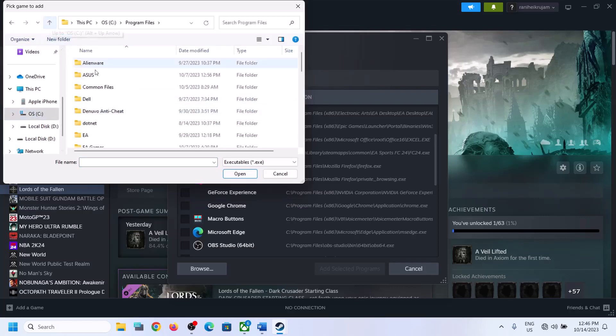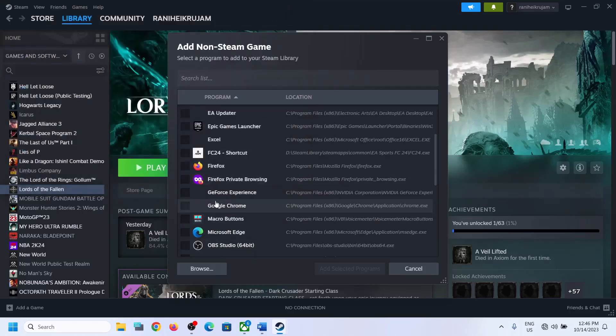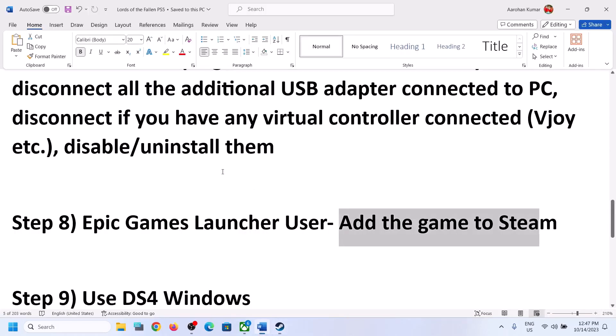If you installed the game from Epic Games Launcher, you might find the game folder in Program Files or Program Files (x86). Go to the Epic Games folder and go to the game installation folder. Once you add the game, put a check on the box, select the game .exe file, then click Add Selected Program. Once the game is added, launch the game and check.